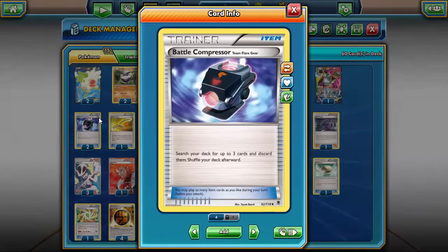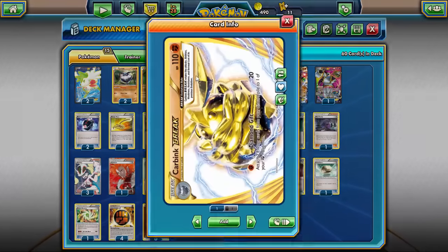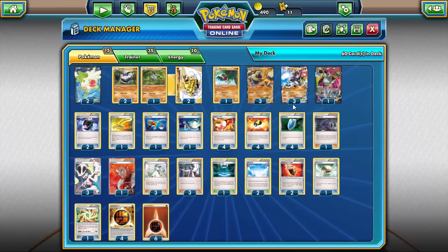On to the items: we are running two Battle Compressor to get energy into the discard pile to use Carbink Break's attack, and also maybe get a supporter in there to use with a VS Seeker. We are running one Escape Rope and one Switch, because Regirock, Zygarde, and Hoopa all have a retreat cost of two or above — with Regirock and Hoopa having three — so you want to be able to get those guys out of the active spot.